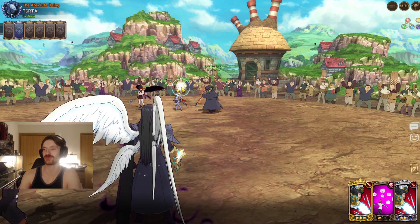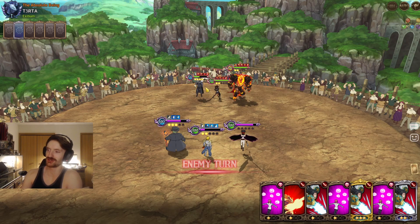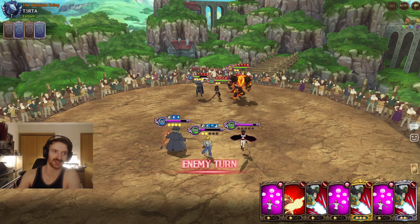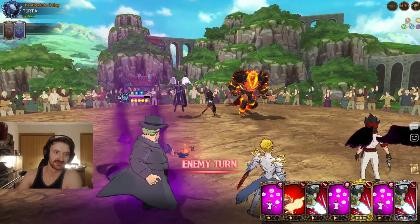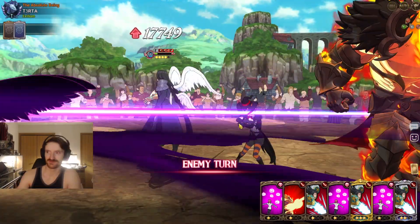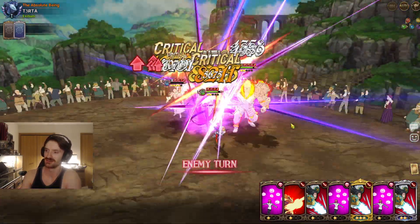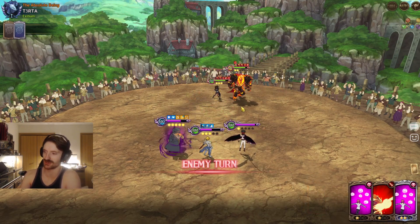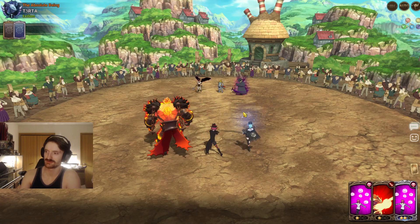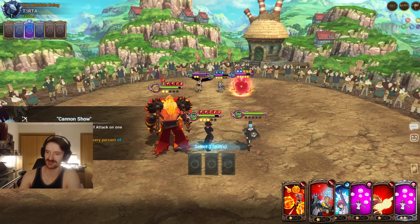Oh, it was so close. Kill Ludo please, just end his misery — he deserves to die at this point. Oh thank god, he's dead. It kind of sucks because we have Easton in the back and she's also a human so her passives are gone. Is this a drain card? No, it's flood.